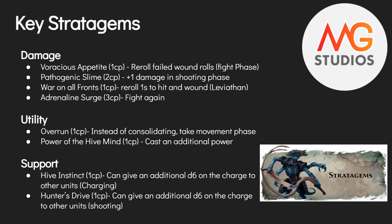Now we have some key stratagems. There are a lot in the Tyranid Codex and Blood of Baal; we've picked eight that have solid use specifically for the Hive Tyrant, broken into Damage, Utility, and Support categories. First for Damage is Voracious Appetite: for one command point, in the fight phase it lets you reroll failed wound rolls. Simple and extremely powerful, especially because the Hive Tyrant is low strength and almost always wounding on threes or fours. This is probably the most-used stratagem in the entire Tyranid Codex if you're running a foot Tyrant.